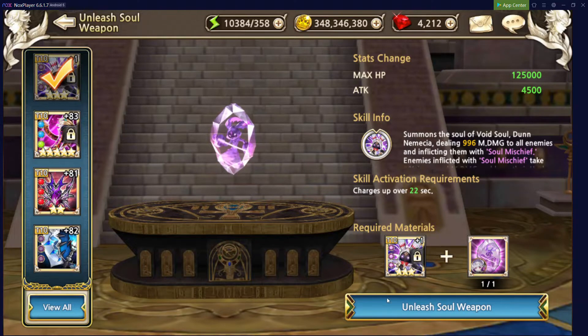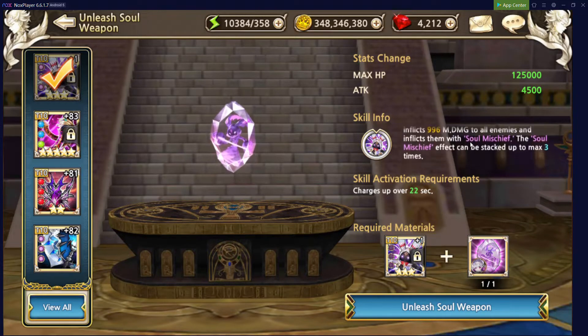We'll go ahead and hit Unleash Soul Weapon. But before we do so, let's take a look at what we're gaining. We're gaining 125,000 max HP, which is pretty awesome for defensive capabilities. We're getting 4,500 attack, which is pretty nice, as all of our abilities will scale off attack. And then it has this additional skill effect. I recommend everyone uses their soul stones on their main DPS from the soul stone selector tickets from the central Orville event, as it's going to give your main DPS the best returns and efficiency.